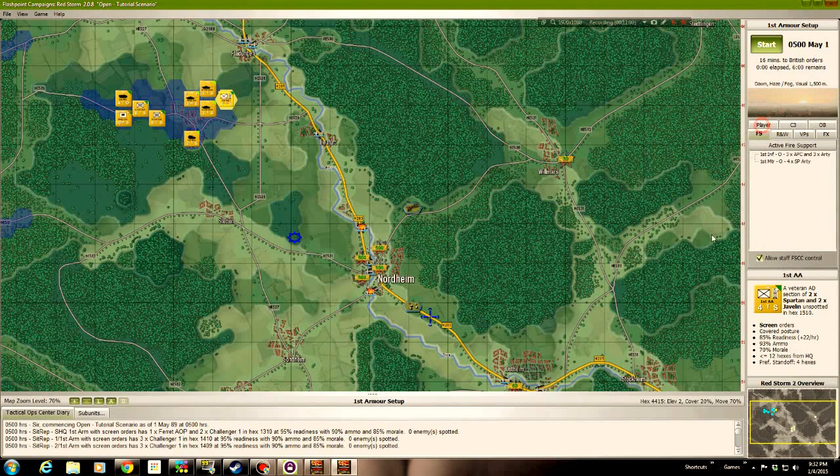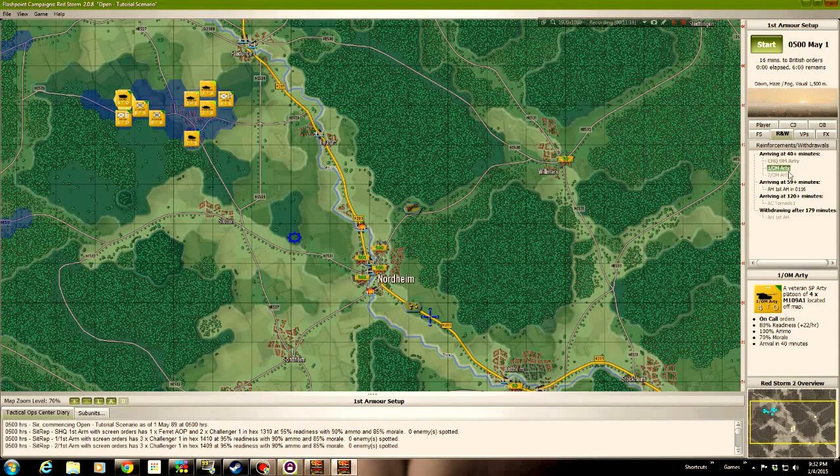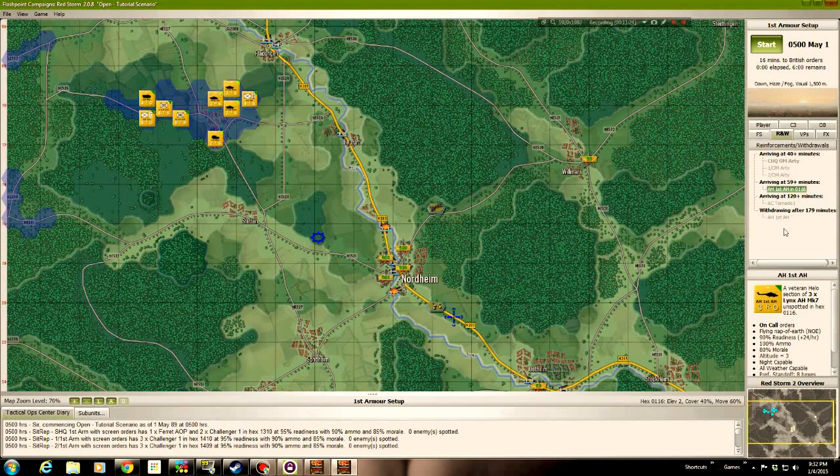I'm going to show you how I like to use it. Fire support right now comes from the mortars in the MEC infantry unit or the mortars reporting directly to regimental headquarters. Here are our reinforcements: at 40 minutes we should expect M109s; at 59 minutes, attack helicopters; at two hours, the Tornadoes are available; and after three hours, the attack helicopters — if they survive — will depart.